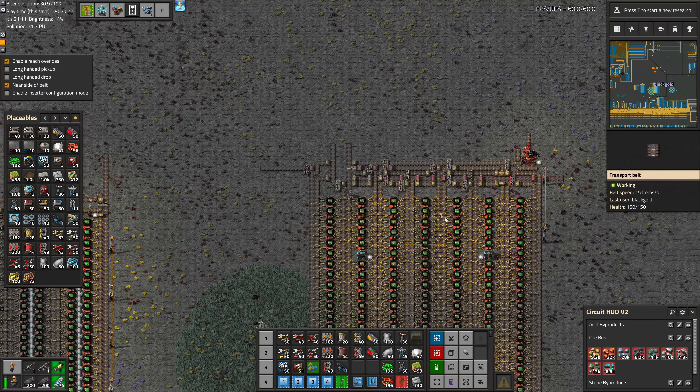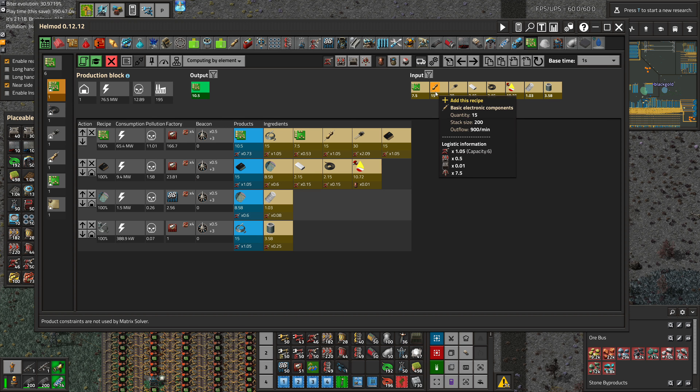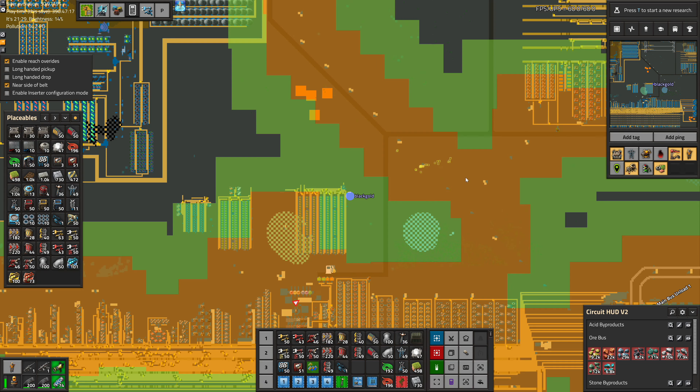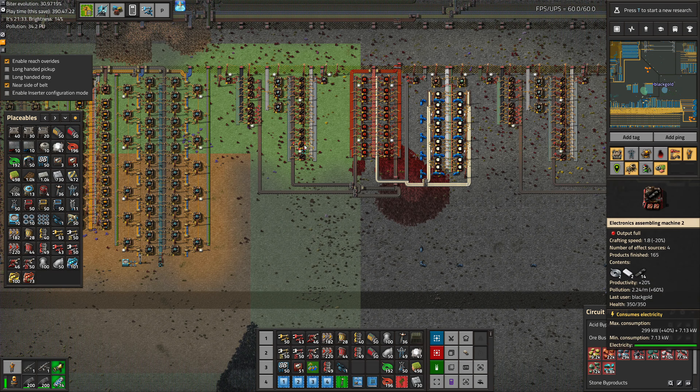Well, that side's good. Now we need to do the other, which is going to be a combination of the electronic components and the new integrated electronics — neither of which are very complicated, it's just more stuff to do. But that's going to have to wait until the next episode. Thanks for watching, and I'll see you later.